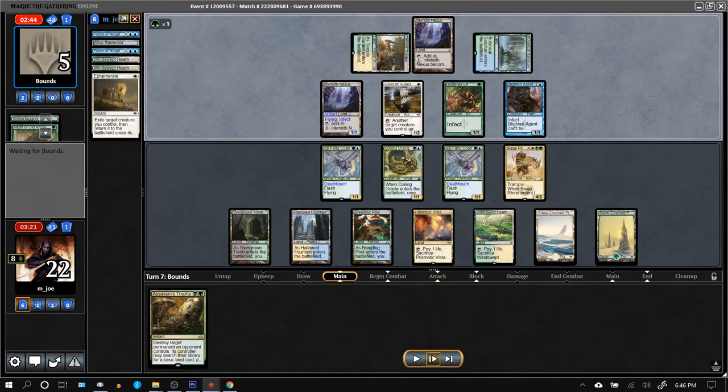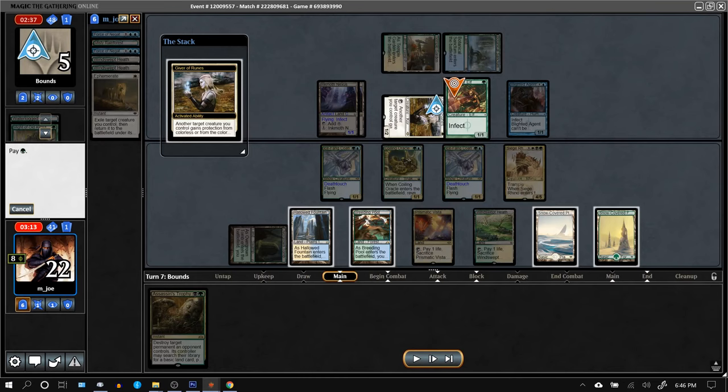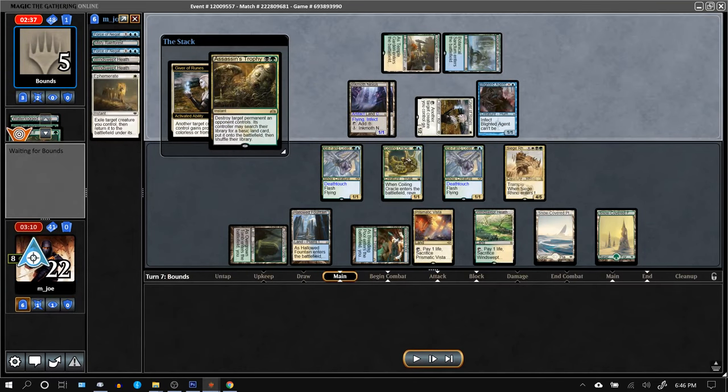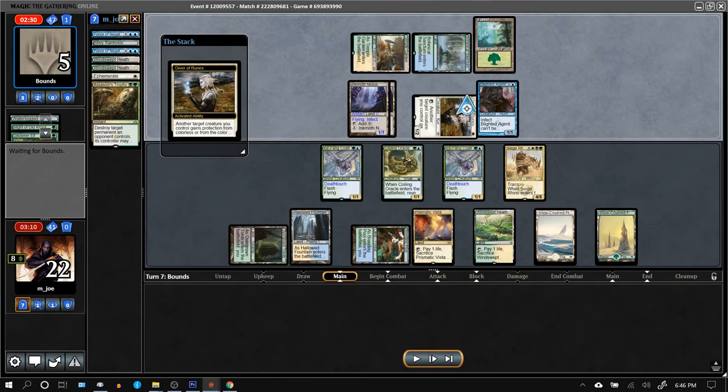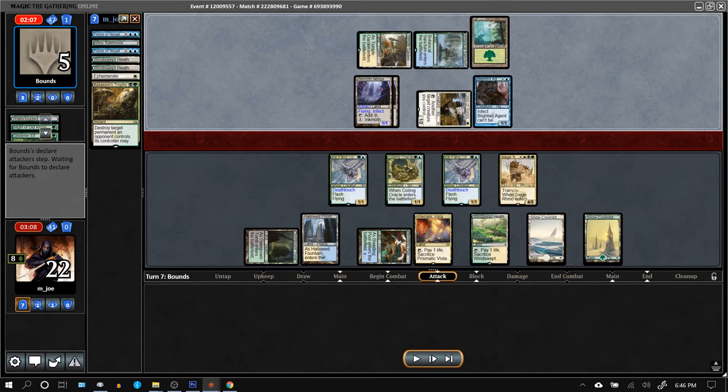Activate, activate — two flyers for their two flyers, a ground creature for their ground creature. Only the Blighted Agent can slip through. Assassin's Trophy hits it; they get a Forest, which is scary because now they can pump the Blighted Agent if they have a pump spell. The Blighted Agent is currently the only one that can slip through. The opponent can't reactivate both Ink Moths and block — block, block, block, take 4 is how you live here.